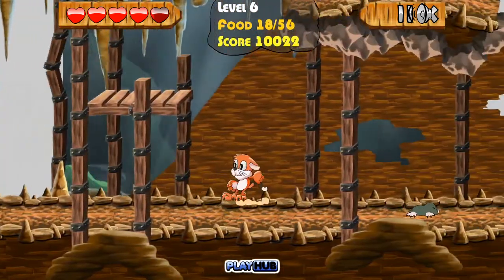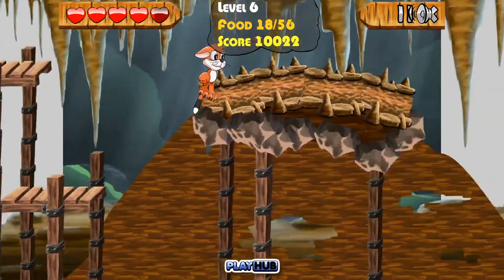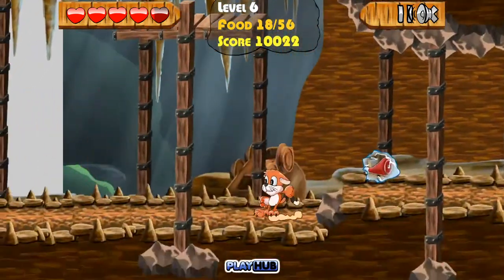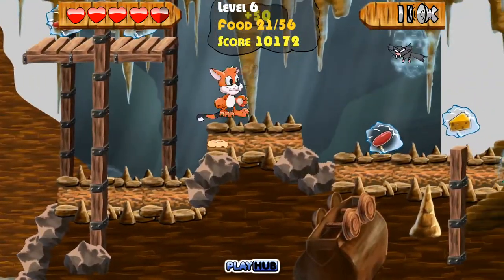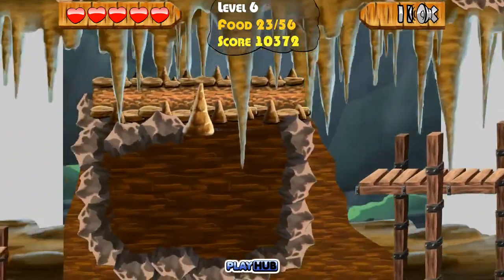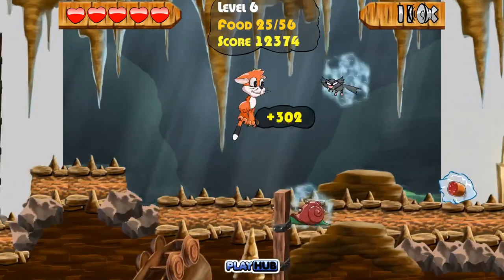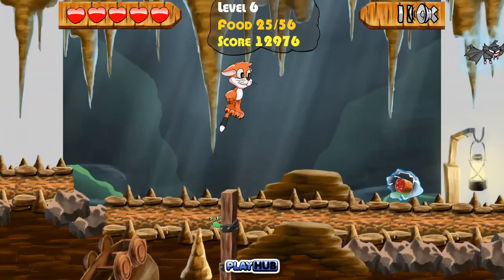Now we have to go all the way back. The controls in this game are pretty specific — we have to get used to all of this inertia. I'm not going to be able to get that heart. Whatever, it's not food, if I can't eat it why care? With this level I'm just going to bank on the fact that I won't need a lot of hearts, even though the bats can mess us up a bit.